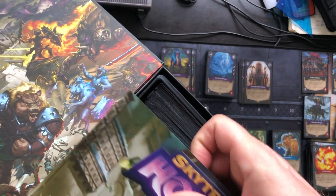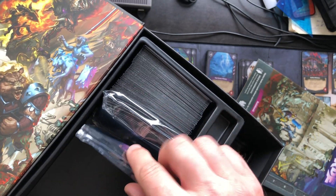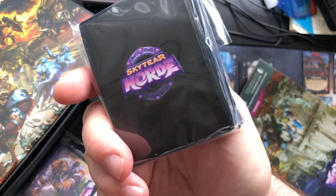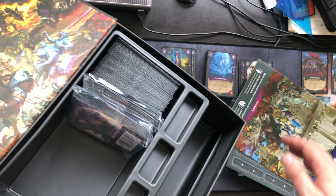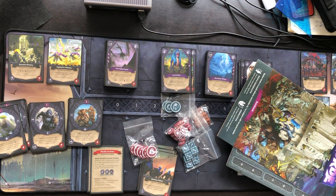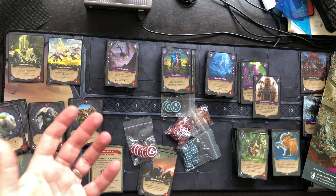Everything fits in the box, which is pretty nice, and you always have a different setup so you can make it more difficult once you've finished it. It came with sleeves and even a pack of leftover sleeves from Kickstarter, plus exclusive Kickstarter cards. There's also a Kickstarter expansion I haven't shown yet in the box. The playmat fits in as well, and for me it's perfect to take along to Germany to play co-op with my brother.